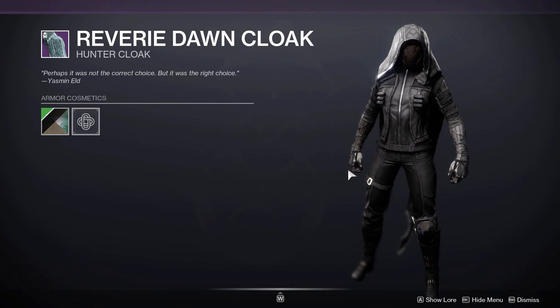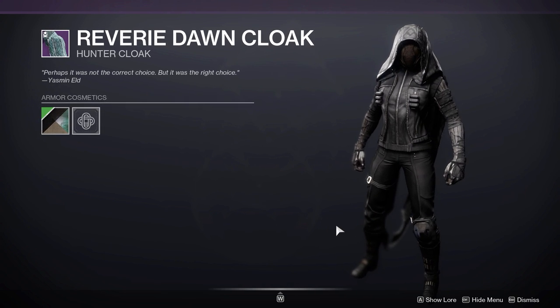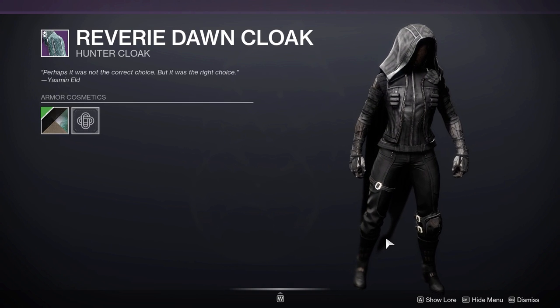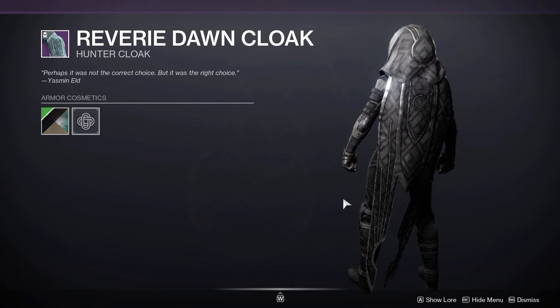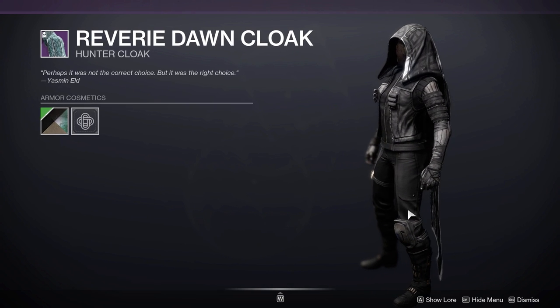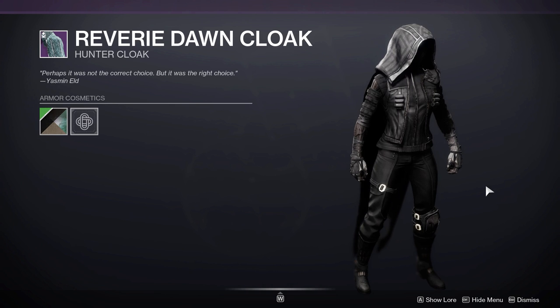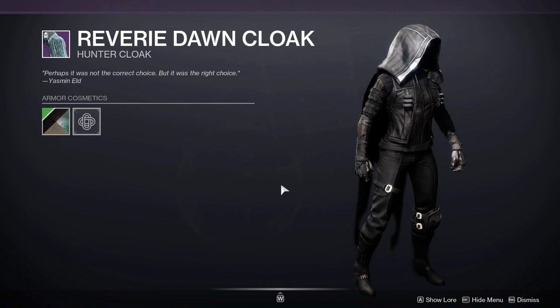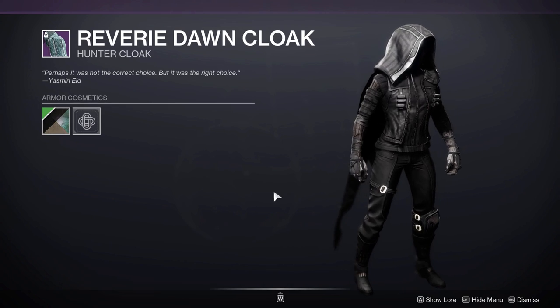The next cloak that works really nicely is the Reverie Dawn. The only issue is I dismantled it by accident, and when I ran the Shattered Throne this week the RNG wasn't on my side to reobtain it. But as you can see, the cloak does come over and I can confirm it creates an all-black look. It can drop from Dreaming City bounties that reward Legendary Gear and also from the Shattered Throne dungeon.